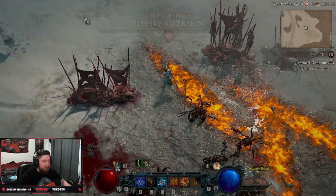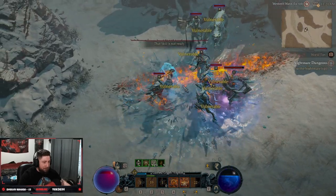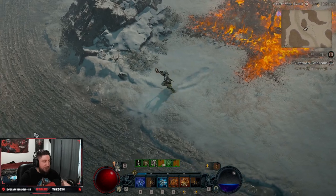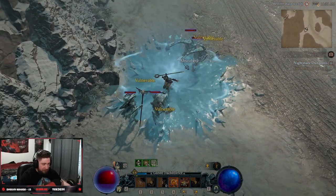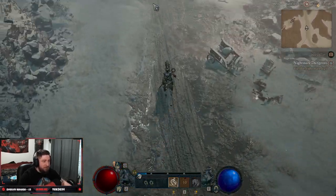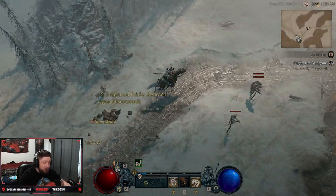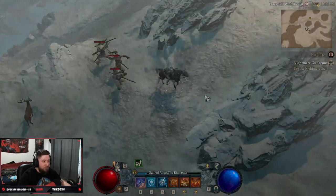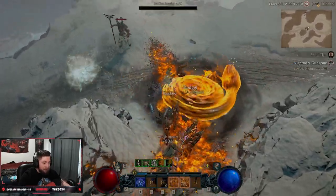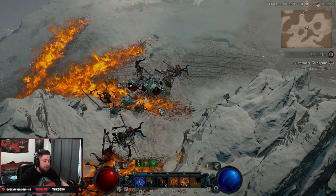Super fun build — no basic attack needed, and we finished the event just like that. It's a very flavorful build if you don't want to run Lightning or Frost. There are cool ways to increase your movement speed within the Firewall build, and this build can take you all the way to end game. We'll have a level 100 build guide, but this build absolutely slaps. It's great to see the Sorcerer do something other than Chain Lightning.